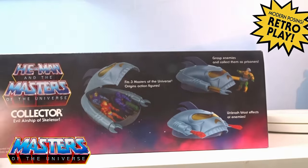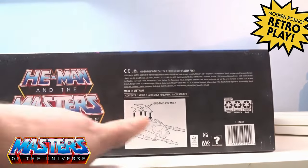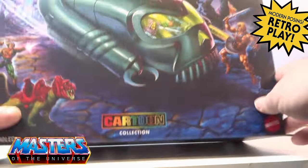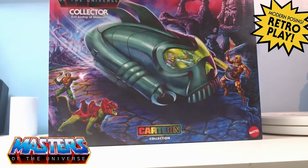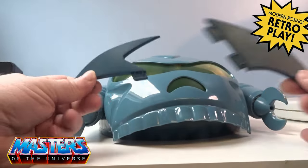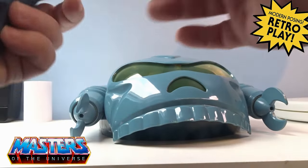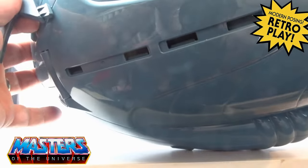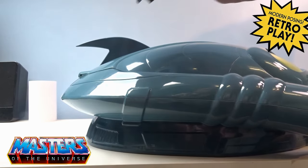It says: grasps enemies, collect them as prisoners, unleash blast effects at enemies. On the bottom it's just a one-time assembly diagram. So let's crack this open and have a closer look. Getting them out of the box — where it says one-time assembly, it is just these two fins that go up on the top. There are two little holes in the roof where one just clips at the back — just click.